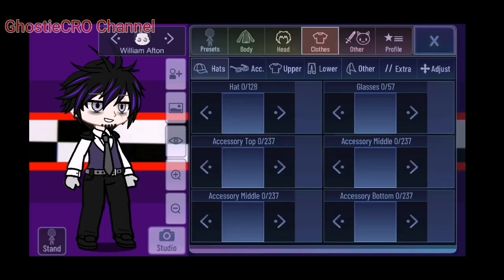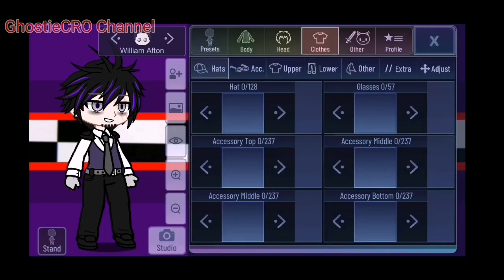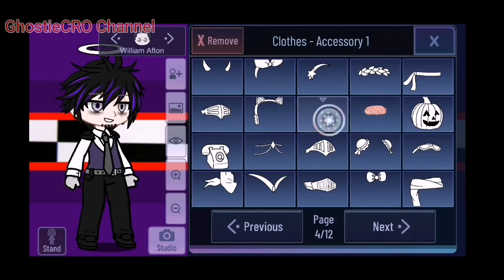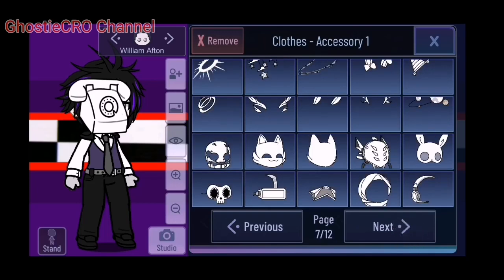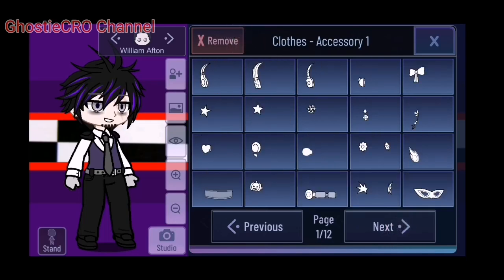It's pretty nice. Let's see - any glasses? No. Accessory top. This is a brain - oh God. This is for the bite victims, like for Jeremy from FNAF 2, and for the Crying Child. We also have a phone. Interesting.